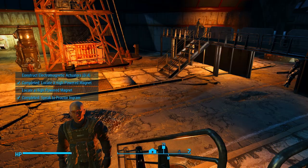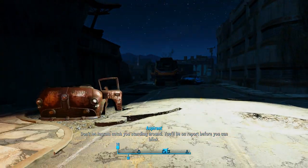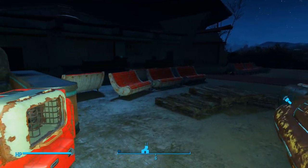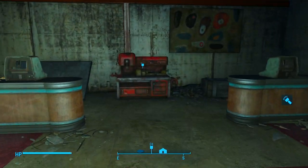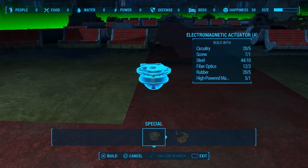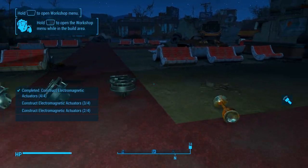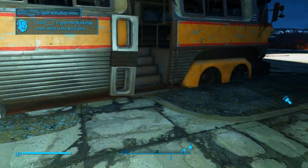It's a high-powered magnet — not a high-capacity. We're going to come over to the Boston Airport workshop and go in here and build them real quick. Just go into the special menu and build four of them. That easy. Now we can head back to Proctor Ingram and Professor Skara.